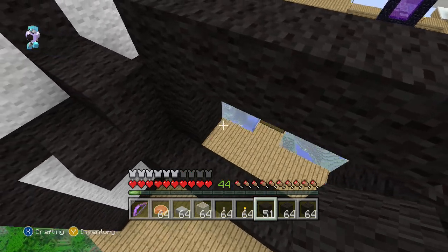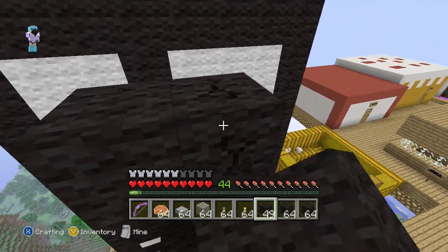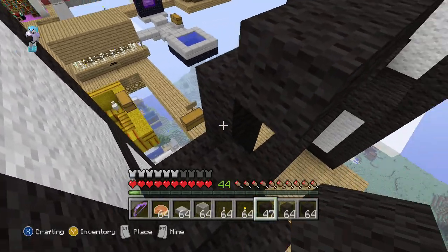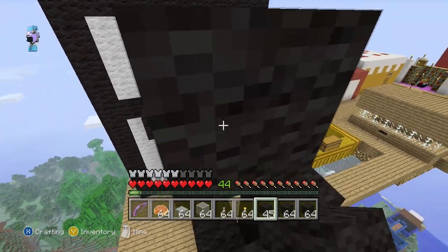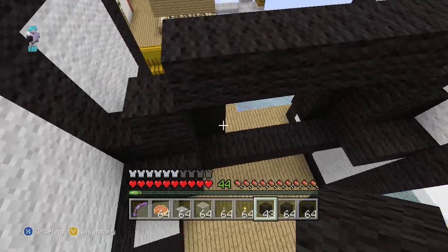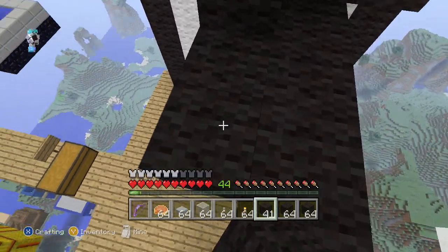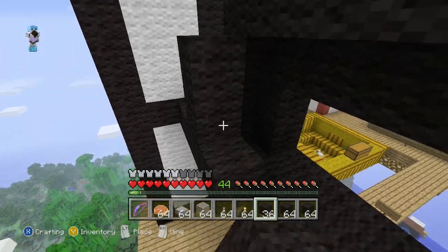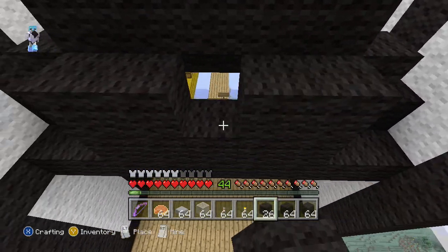Right here is going to be the cockpit. We're also going to have to raise the roof, so I can get into the tie fighter. Oh wait, I forgot some rails — well, maybe we don't need them, we'll see in the future. I could use my time machine to go to the future and check, but that would just be a waste of time and I want to build this.